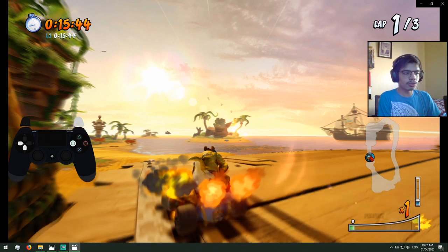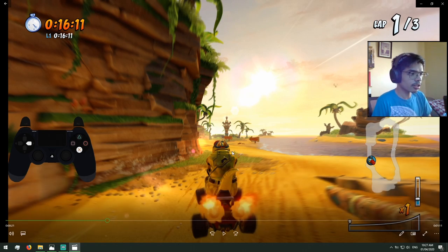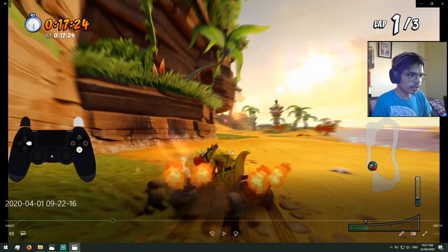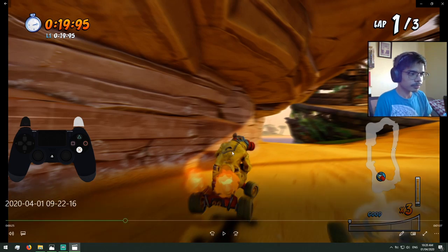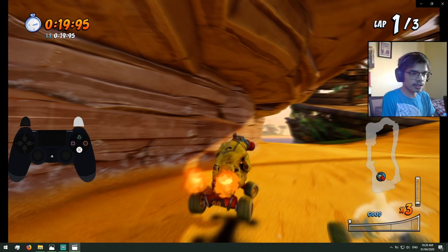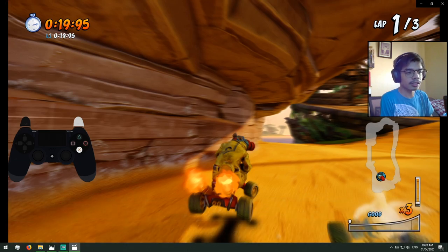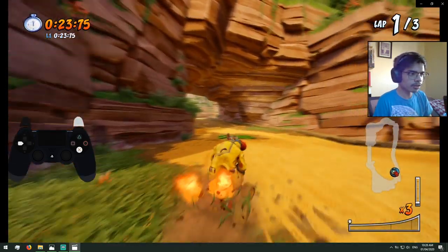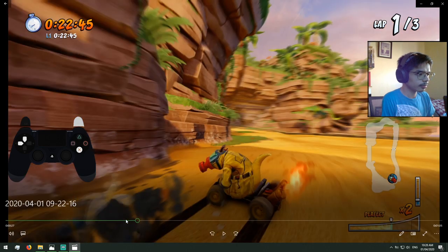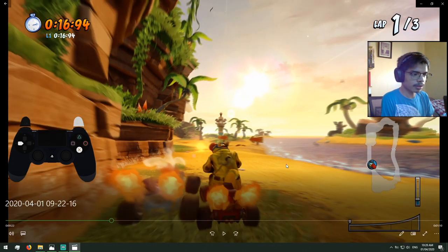Try doing at least two perfect boosts there to keep your level 3 fire. Then when you reach here, jump to the left because additional boost from air time is always welcome. Once you land, immediately boost again — one, two, three. Keep hugging the wall here because it's a curve, and it's crucial that you hug the wall better than William, who literally hugs the wall in Crash Cove. It takes some time to get used to this, but I'm sure you can do it.